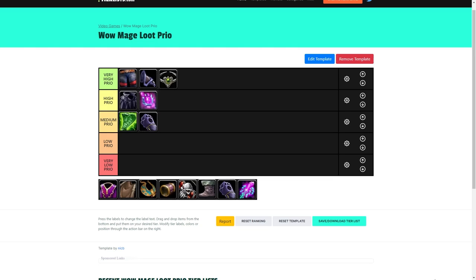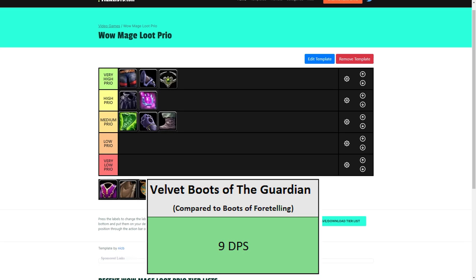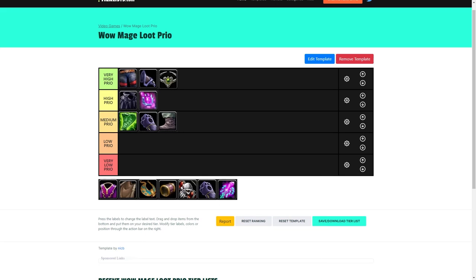Your boots drop off the optional boss in SSC, the Lurker Below. These will have some competition mainly from Elemental Shamans. Your locks really don't want these — they'll just want the crafted Boots of Blasting. The boots are straight-up better than the ones from Gruul's, but not significantly better to prioritize over the previous pieces.